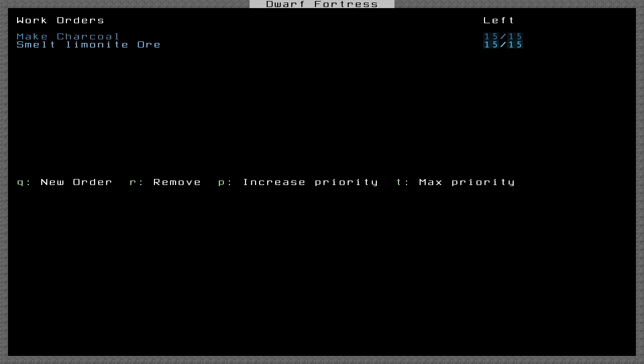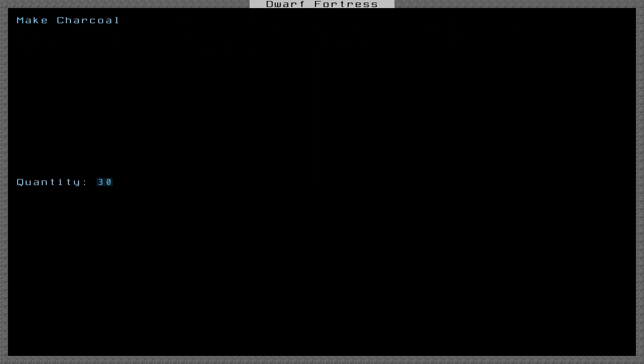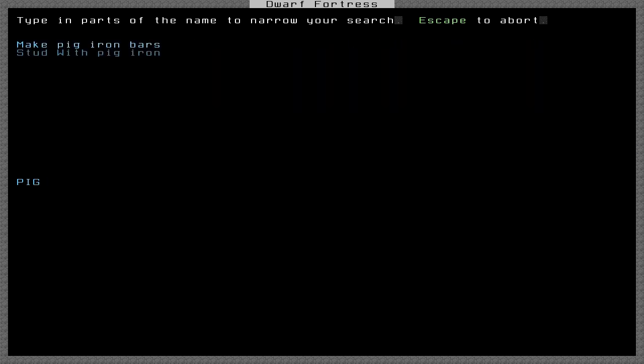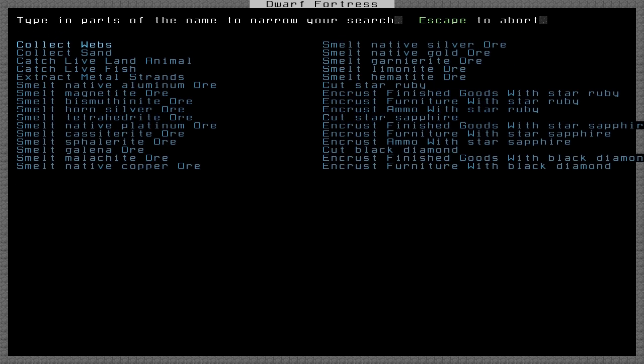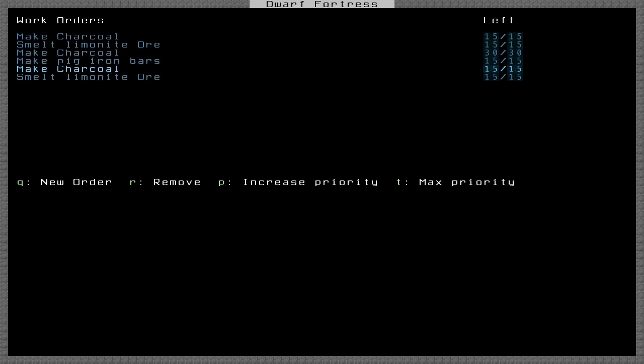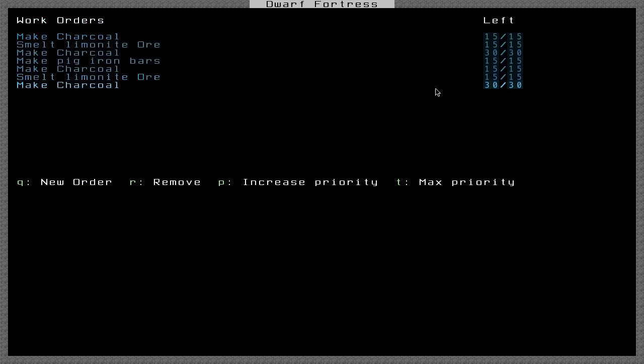With one iron bar, we need one flux bar and two fuel to make the pig iron itself, so we need 30 charcoal now. We can make the pig iron bar with that — just 15 pig iron bars. That will produce 15 pig iron. Now for steel, we need one iron bar again, so we need to make 15 more charcoal and 15 more limonite. We also need one of the pig iron we just made, one flux stone — all the white stone, I forget the exact name we have — and we also need two fuel for the steel. So we need to make 30 more charcoal.